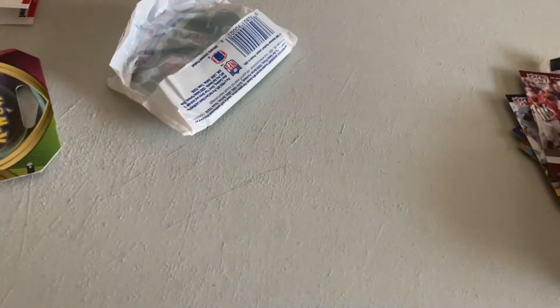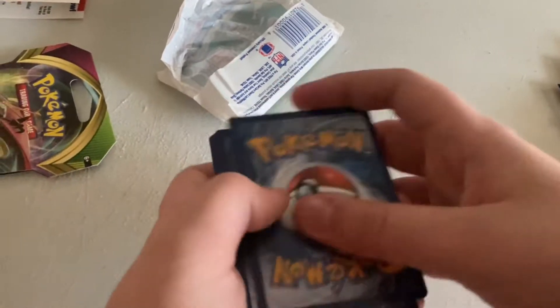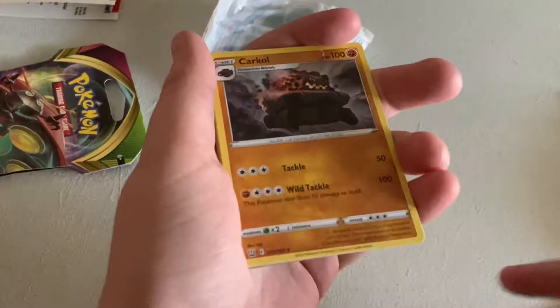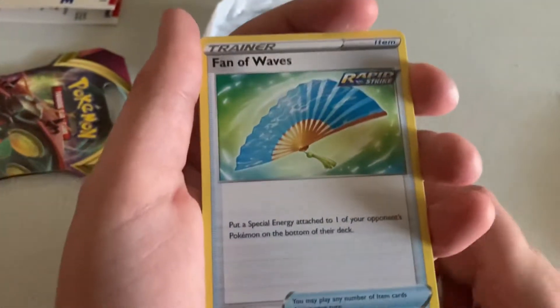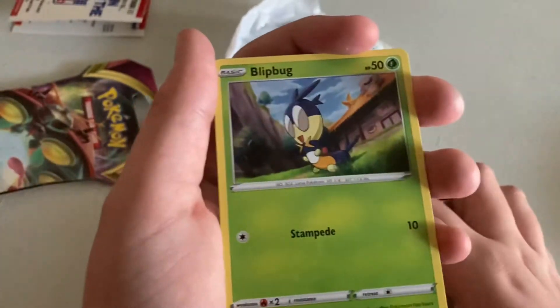I got these at GameStop. This is actually my first time opening it. Okay, one, two, three, four, five cards on one. Steel Energy, Coalossal, Pigmite, Night, Single Strike Fan of Waves, Rapid Strike Shanks — rapid what bug?